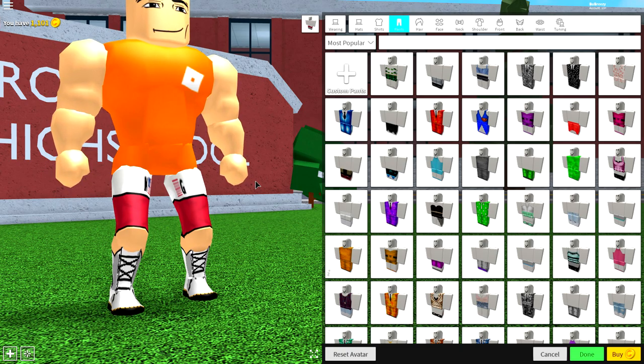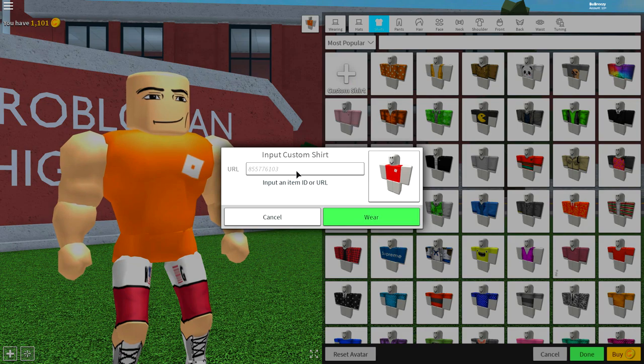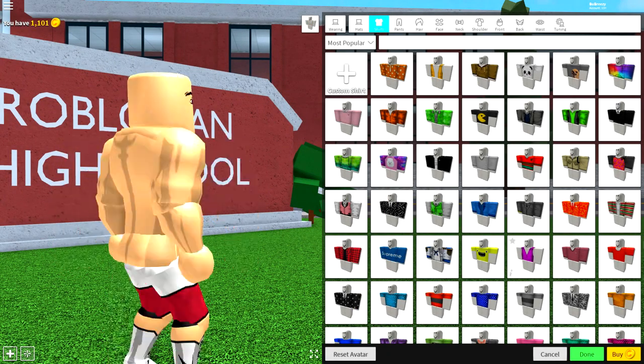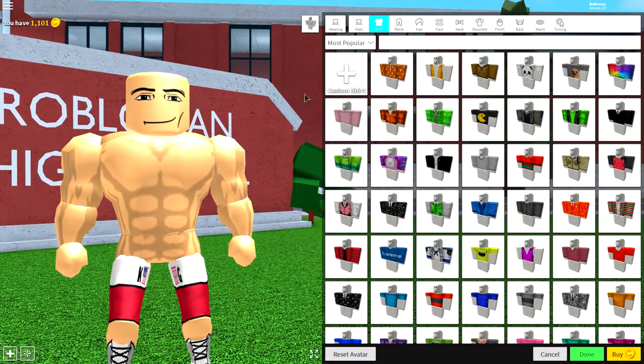If I'm right, you have to like the video! Next, come to the shirt selection, click custom shirts, and input the following code. This is going to make him look incredibly muscly — in three, two, one — bang! Look at this dude, he's huge!